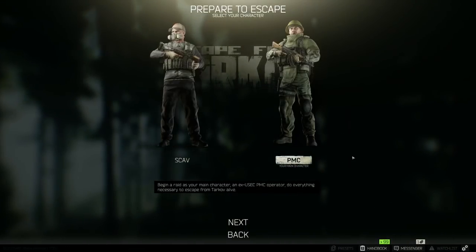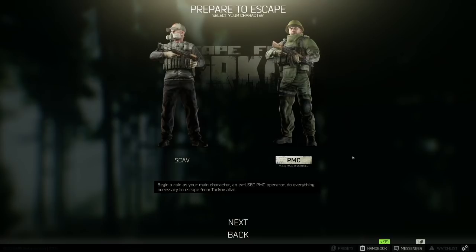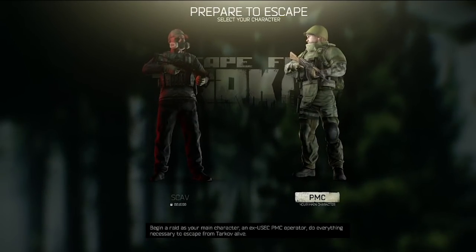In Escape from Tarkov you can choose to play as a scav — short for scavenger — or a PMC — short for private military company. A PMC is your character with your gear that you set at the menu. A scav has a set of randomized gear the game generates for you, usually very minimal with little to no heals or a bad weapon. But the upside is if you die during a raid, that gear was technically never yours to begin with, so there's less pressure to survive. Playing as a scav has a 20-minute cooldown, but I suggest playing as often as you can.